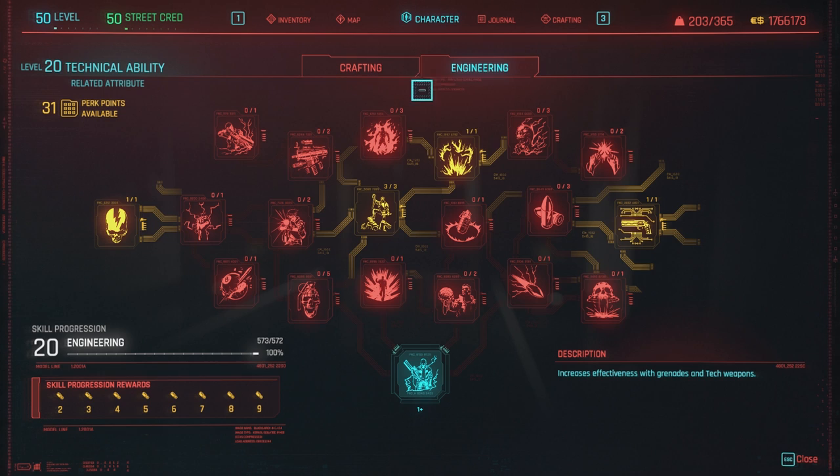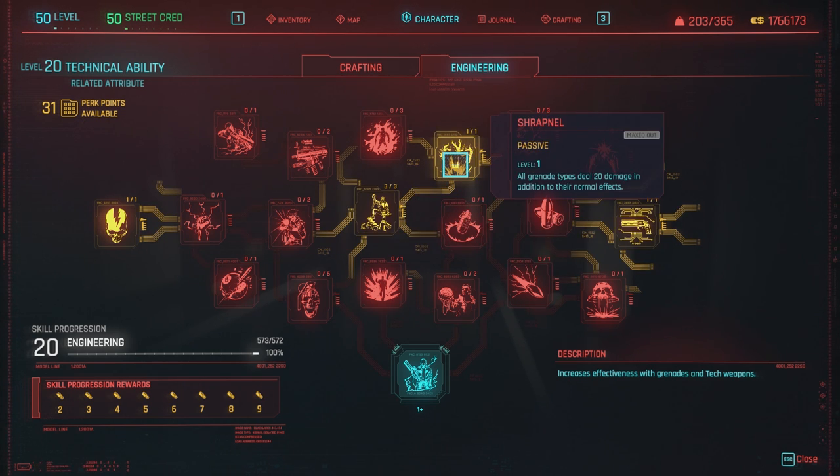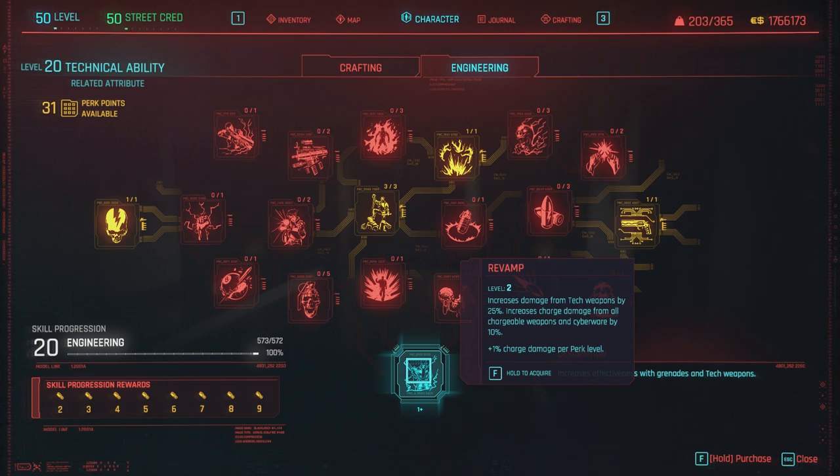For the engineering tree, after 1.2 all the perks that were not working still don't work. Mech Looter is supposed to give you a 75% chance of looting a weapon mod or attachment from drones, mechs and robots — it still doesn't work and only gives grenade mods. Shrapnel still doesn't work; all grenade types are supposed to deal 20 additional damage. Play the Angles doesn't work either — ricochets should deal an additional 30% damage. Superconductor still doesn't work; it's supposed to allow tech weapons to ignore armor. And Revamp, another final skill, still does not work.